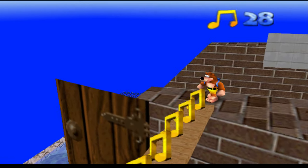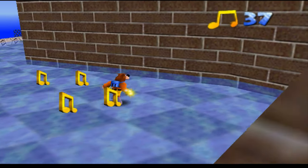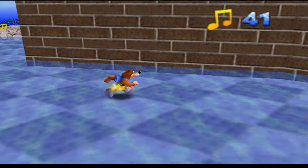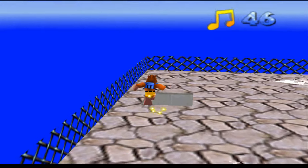Bottles right there — he just tells you about Talon Trot and stuff like that. The notes in this level are much easier to collect than the ones in Bob-omb Battlefield, so I'll at least get all the notes.